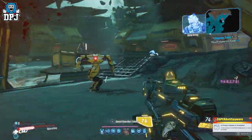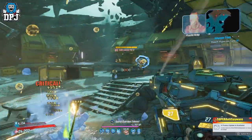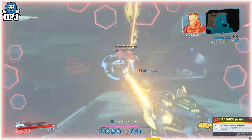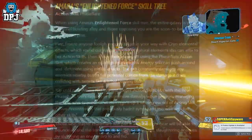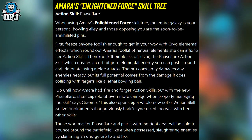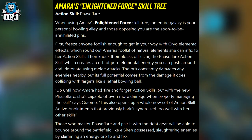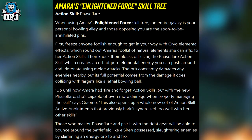The passive abilities in the Enlightened Force tree help maximize elemental damage and slow enemies down so they have no hope of outrunning her Phase Flare. When using Amara's Enlightened Force skill tree, the entire galaxy is your personal bowling alley and those opposing you are the soon-to-be annihilated pins.